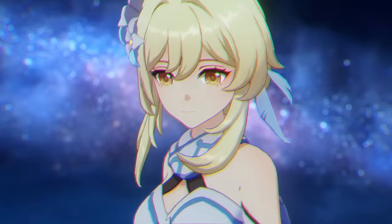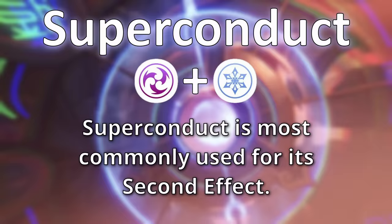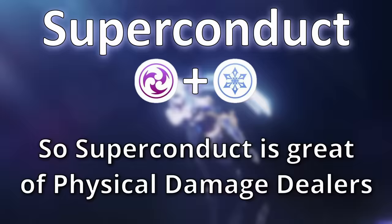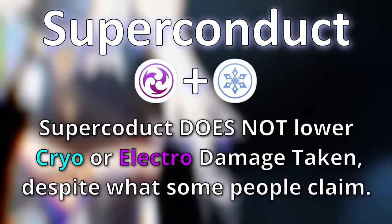The next reaction is superconduct. Superconduct occurs when cryo meets electro or vice versa. Triggering this reaction causes a small AoE and reduces the enemy's physical resistance by 40% for 12 seconds, meaning non-elemental white damage numbers you deal become bigger. Even though superconduct does cause some damage, people typically use it to reduce physical resistance so characters like Eula or Razor can hit harder. There's a rumor that superconduct also lowers cryo or electro damage taken, but that's not true.